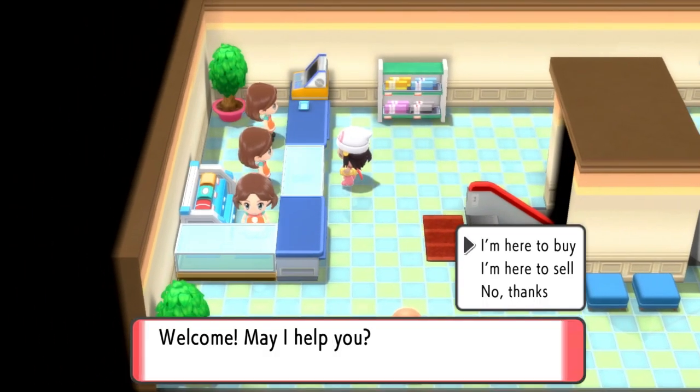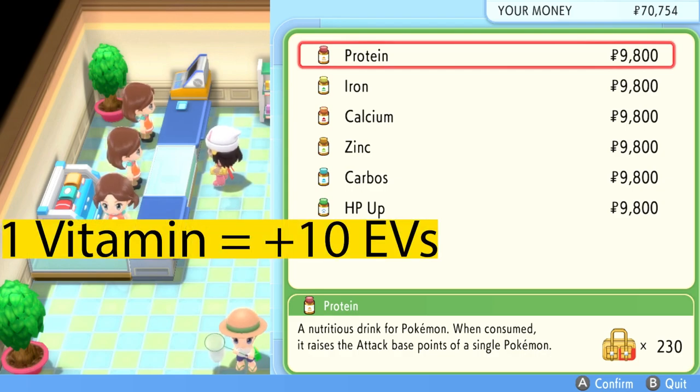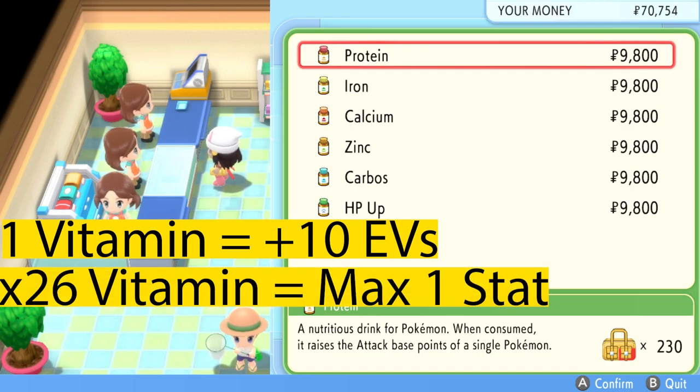You then will be able to see all the vitamins in the game, which are Protein, Iron, Calcium, Zinc, Carbos, and HP Up. Each of these vitamins will increase your Pokemon's EV points by 10. Just like the berries, you would need 26 of one vitamin in order to max out a stat completely.